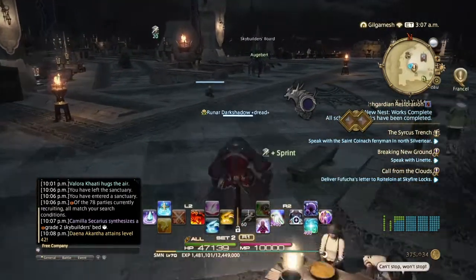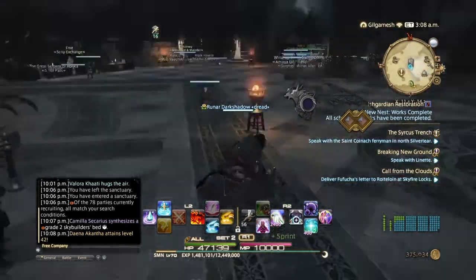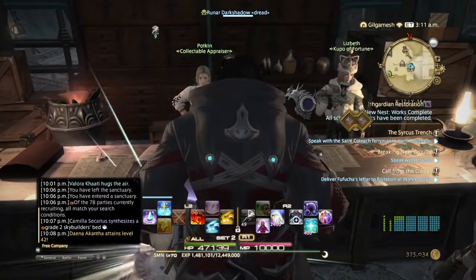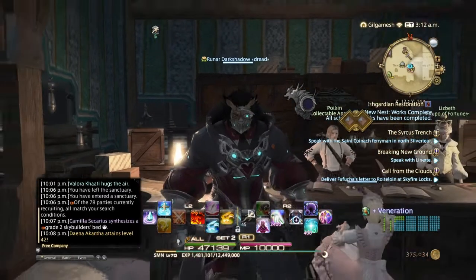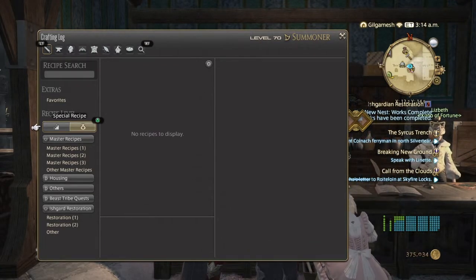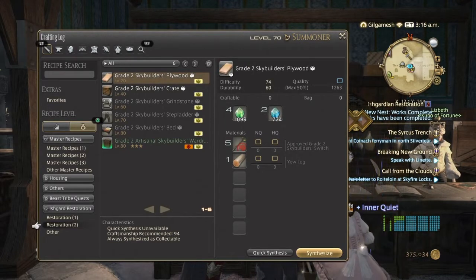After that, come back to Bert and talk to him again. Then come back to Potkin, and he will unlock your log for the restoration. It's going to be under Ishgard Restoration under Special. Just hit Triangle if you're on PS4 and go to number 2. Everything in number 1 is obsolete — you cannot do those anymore.